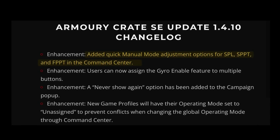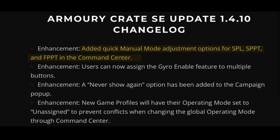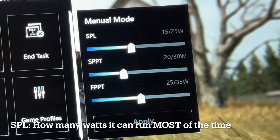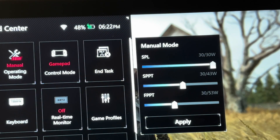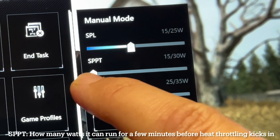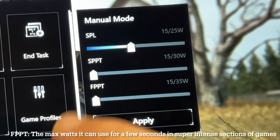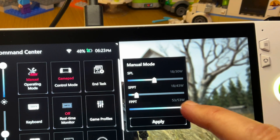Finally, the huge TDP update. The changelog states it's added quick manual mode adjustment options for SPL, SPPT and FPPT in Command Center. Opening Command Center and pressing the operating mode button on the 15W manual setting brings up a new pop-up. SPL is how many watts it can run most of the time — 7 to 25W on battery, up to 30W plugged in. SPPT is how many watts it can run for a few minutes before heat throttling kicks in — 15 to 30W on battery, up to 43W plugged in. FPPT is the maximum watts it can use for a few seconds during super intense sections — 15 to 35W on battery, up to 53W plugged in.